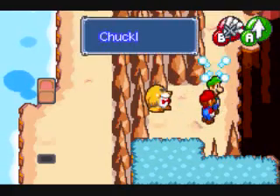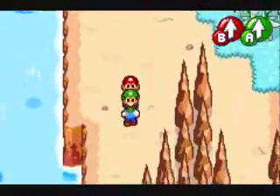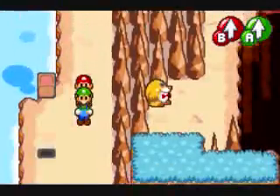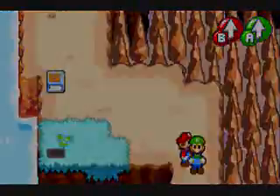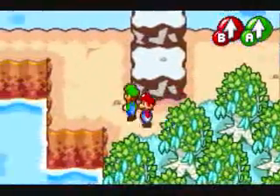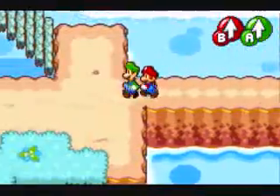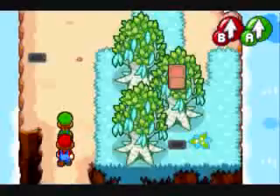Basically the same thing as a nut, except it restores your HP and BP all the way to the top — Max. I think that's it over here. Now, as you can see, there are a few things to pick up on the way to Hoo Hoo Mountain. I recommend you get them because they're gonna be useful later. Very useful. Note the emphasis on very, very useful.